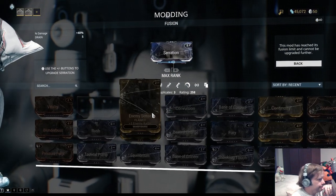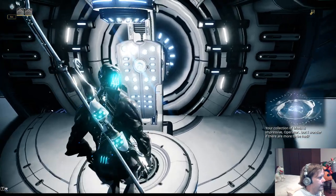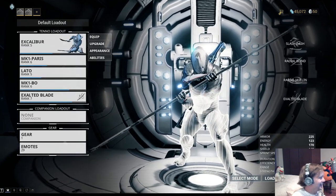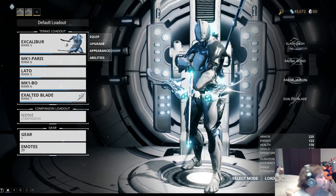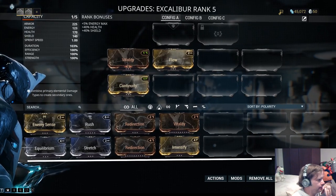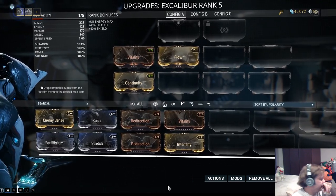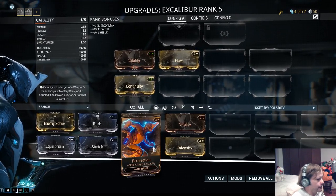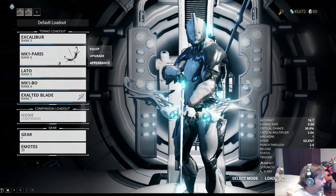Go to your Arsenal — that's the chamber, the platform where you stand. Your Excalibur is rank five. Go to Upgrade and check the capacity in the top left — it shows one of five. We don't have anything with a cost of one, so we need to upgrade Excalibur one more time. We have to do missions to upgrade it so we can fit in four mods, which is another requirement for entering Venus.